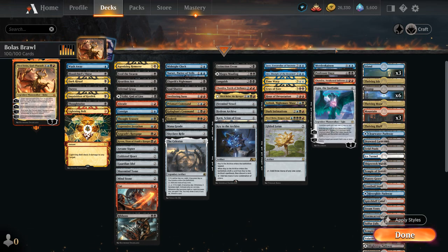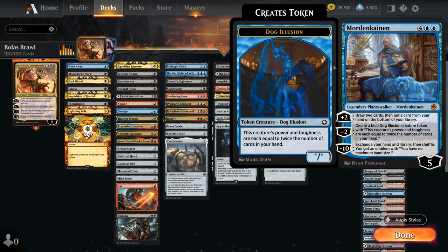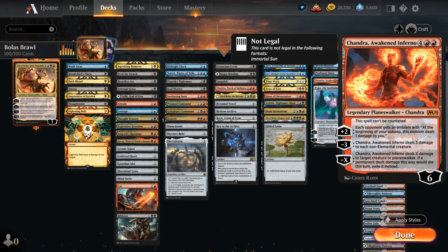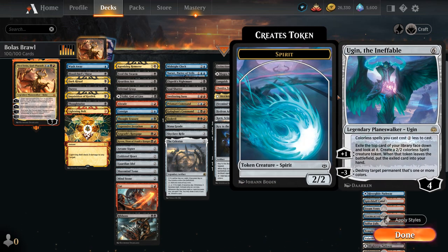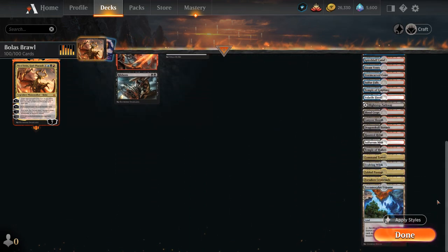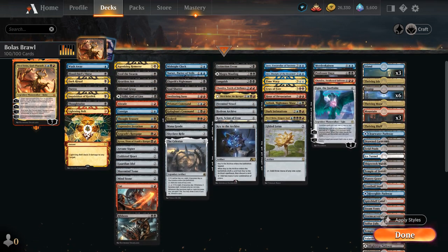At 6 mana we've got Mordekainen drawing cards and making large dog illusion tokens. Professor Onyx can make the opponent sacrifice their largest creature, provide card advantage, and drain the opponent with Magecraft. We've got Chandra, Awakened Inferno as a nice sweeper dealing 3 damage to each non-elemental creature, or can take out a larger creature individually, and the plus 2 slowly kills the opponent. Ugin, the Ineffable makes our colorless spells 2 cheaper, plays well with artifacts in the deck, the plus 1 makes a 2/2 Spirit token that provides card advantage when it dies. The mana base has 6 swamps, 3 islands and 3 mountains, fetch lands, and a whole host of dual lands to cast our spells in a timely fashion.